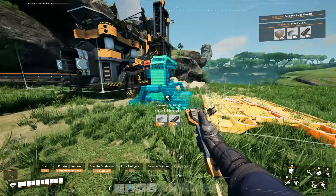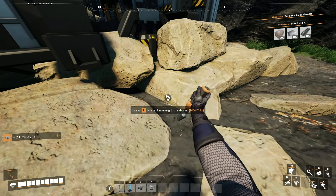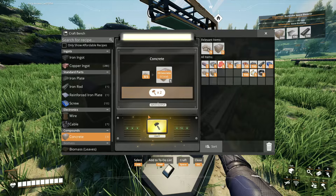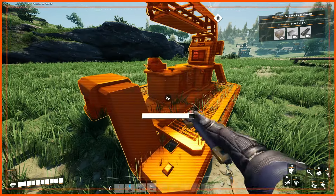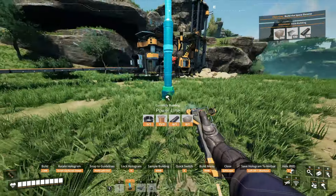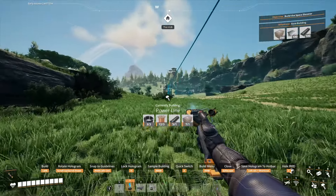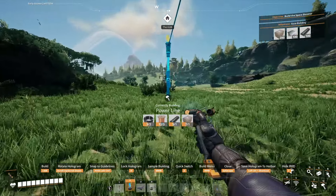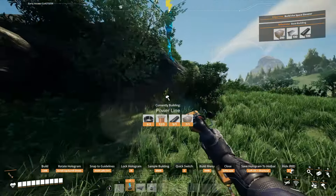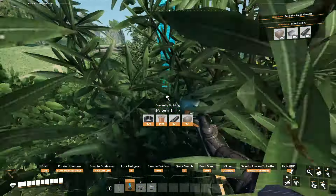I'll put down a craft bench right here and then just start mining this. I'll get 24 limestone and make 8 pieces of concrete — then I should be able to build some things now. I'll place a power line right here and connect that up to those two. I'll put a pole right up here.